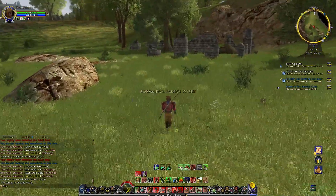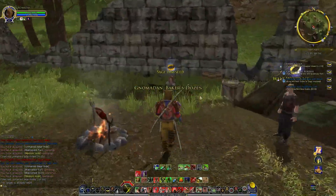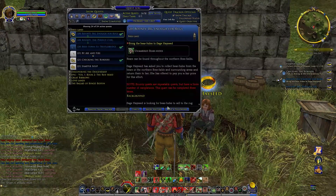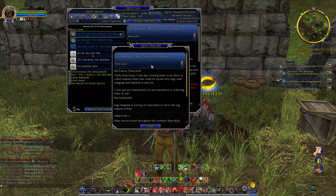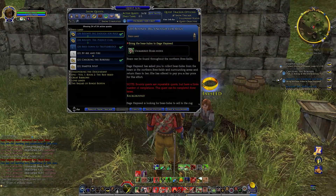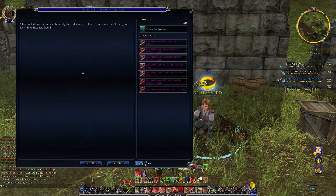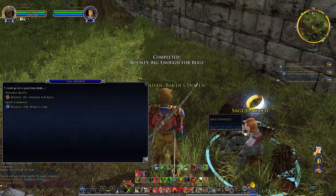I know you're just going to give me more turtle stuff. Let's go back over here to Sage. Aside from boars, I was also hunting bears in an effort to collect massive hides that could be turned into rugs, wall hangings, and blankets if need be. I will pay you handsomely for your assistance in collecting these for me. Let's grab another weaponsmith, and my next one finally will be a woodworker. So once again, these are bounties — I imagine you can do them probably every day.